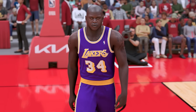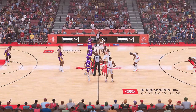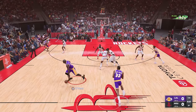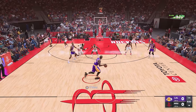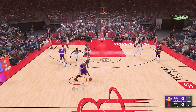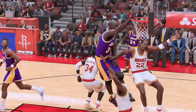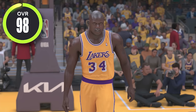Moving into NBA 2K23, Shaq remains a 98 overall with a 98 dunk rating. For this game I'm going to attempt a contact dunk with Shaq. This is not going to be easy because we have to time our dunk and get past Hakeem, which is super tough. We got to get past Hakeem right here — okay, 13 seconds, solid screen from Kareem, come around right here. Can we get the contact dunk? And there it is — we dunked on Clyde Drexler with that one!